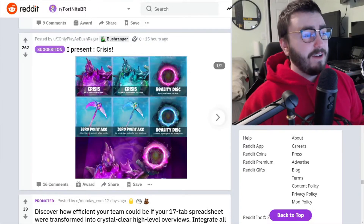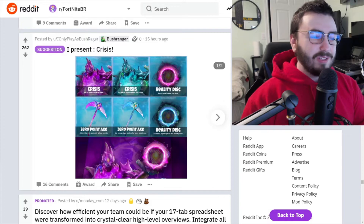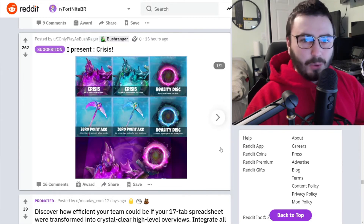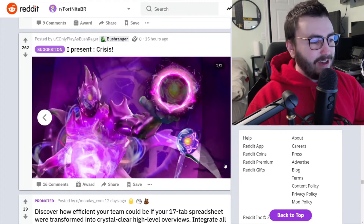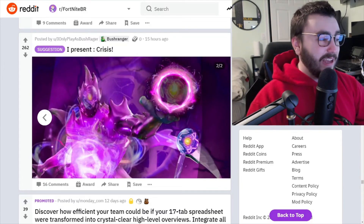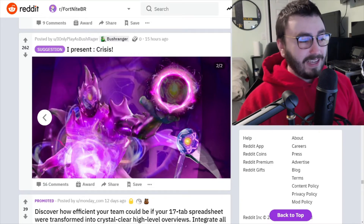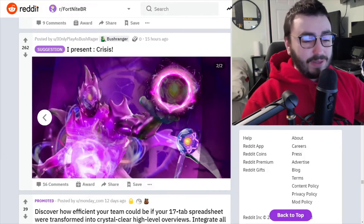I found the perfect skin to end it off — I present Crisis. This is giving me Zero vibes, love it. Love the reality disc. The Zero Point axe — I need an axe for the Zero Point to go with my Zero skin. This just seems to top it. This is a really cool skin — honestly it seems like a hybrid between Zero and Cyclo, kind of like that. I am loving it — this has so much going on with it, and I love those type of skins.